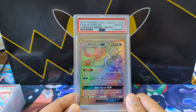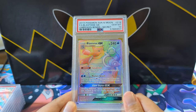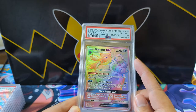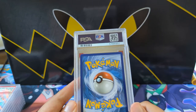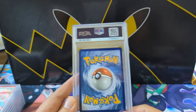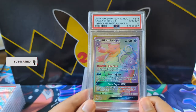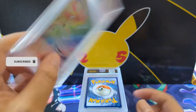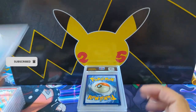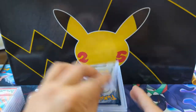Blastoise GX secret rare — I'm a little embarrassed to say I don't have one. As I'm looking at this card, the top border looks kind of thin. The back looks really good though. Sometimes cards can be a little irksome when the centering isn't consistent front and back. But either way, congratulations on the 10 — and you got two of them. I'm definitely going to have to make you an offer; I've got to have this in my collection.